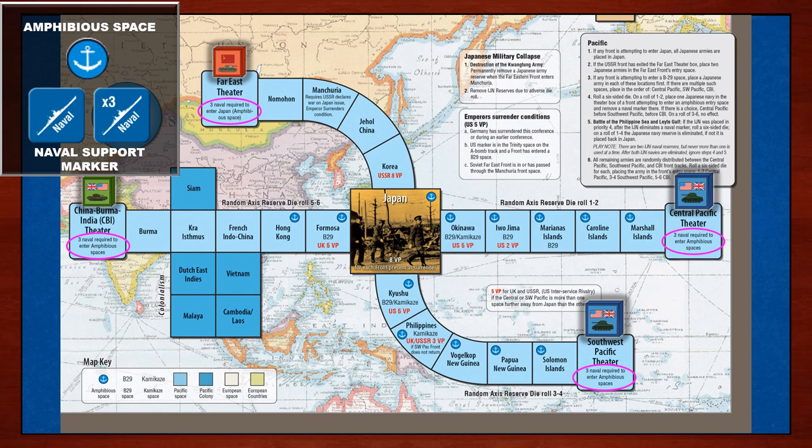Some amphibious spaces like Normandy require even more naval support markers. Besides landing in Japan, some spaces on the American front tracks will say B-29. If the Americans have developed the A-bomb and the front marker is on one of these B-29 spaces, then they are within range to use a B-29 bomber to deploy the A-bomb and end the war with Japan. Also unique to this map, if the space says Kamikaze, then a front entering this space will lose one naval support marker.